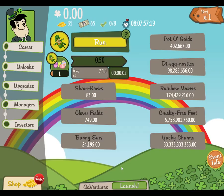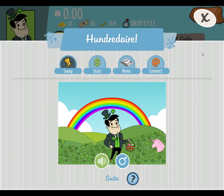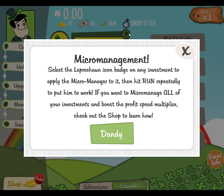What's the music in here, I wonder? Kinda catchy — we have a Leprechaun theme. So we've got micromanagement. Select the Leprechaun icon badge on any investment to apply micromanagement to it, then hit run repeatedly to put him to work. Do you want to micromanage all of your investments and boost the profit and speed modifier?